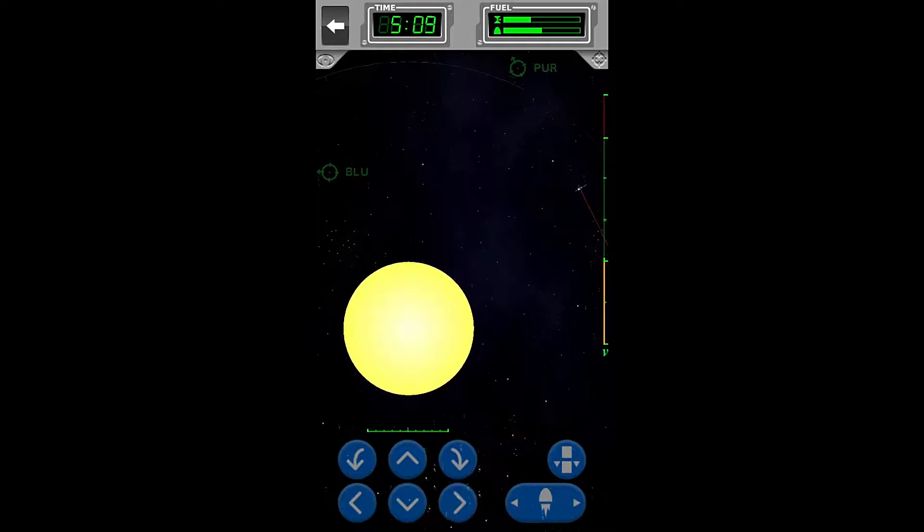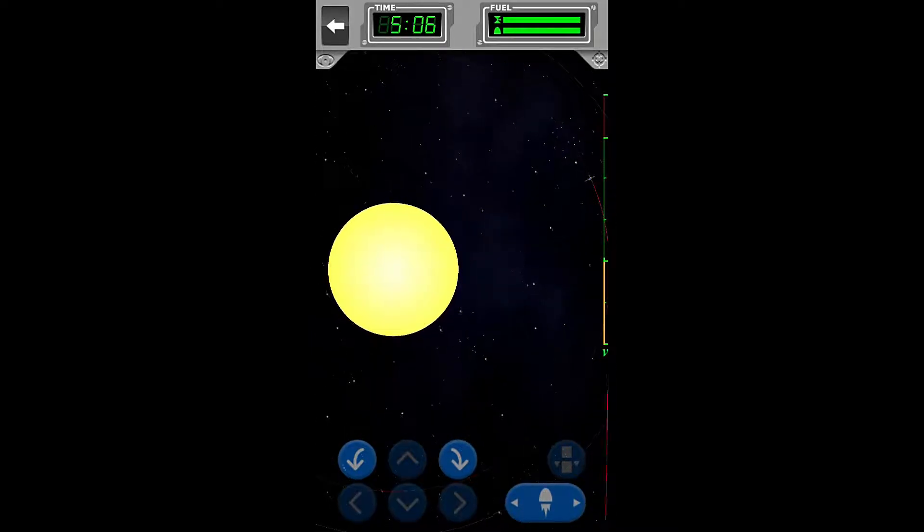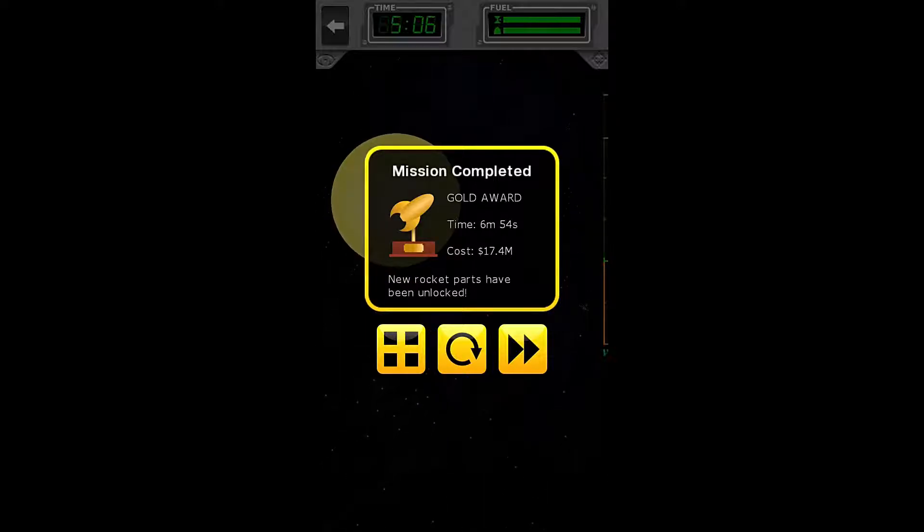We are almost 180 degrees around the sun from solar probe alpha, which is over there — pretty close. We're going to kind of launch, and here is gold. Well, that was fast. We didn't even have to wait — just boom, let it go. Congratulations, gold medal! We have got the gold award in 6 minutes and 54 seconds, with a total cost of $17,350,000. This mission is complete.